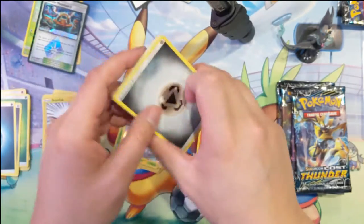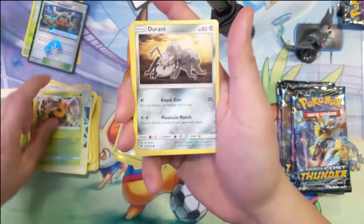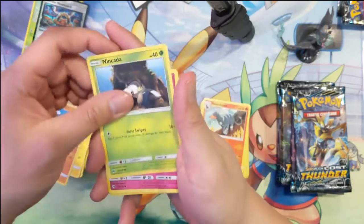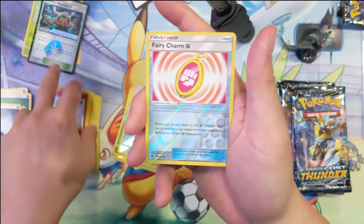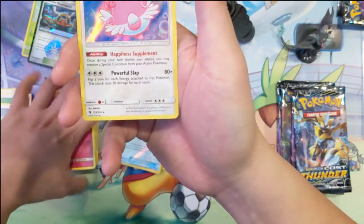So far in this one I've only got one GX. Katamari, Fairy Charm, fighting energy, and a Pansage — actually the first one I've seen of this.